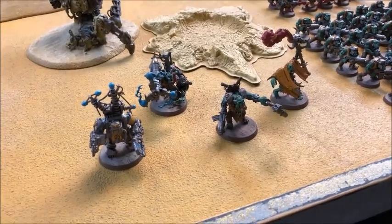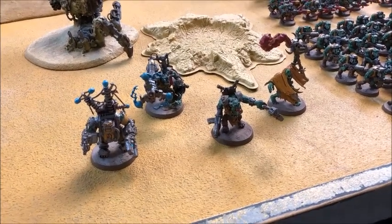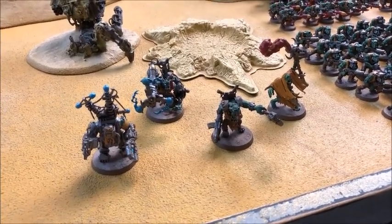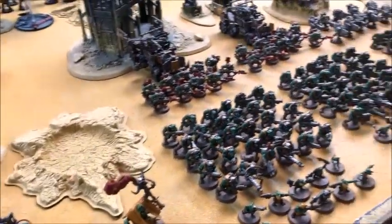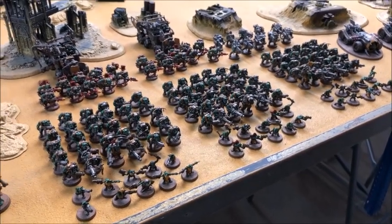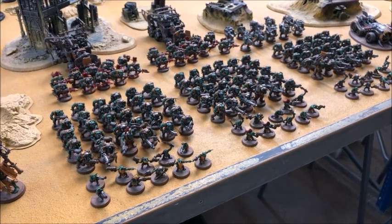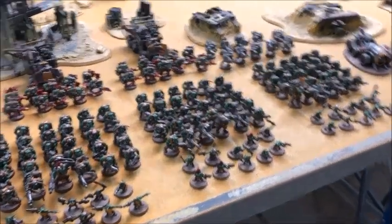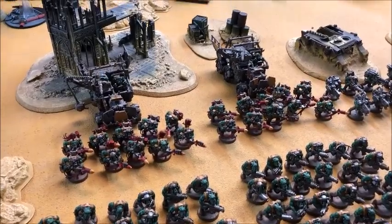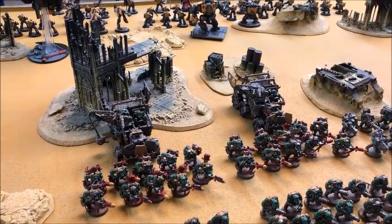Then there's a Warboss — the Warlord — with a big choppa and custom shoota, running Follow Me Lads as his Warlord trait to give him an additional three inches on his aura abilities. And a Weirdboy who will no doubt have Da Jump. For troops he's got six units: three mobs of 30 Shoota Boyz, each with a Nob with a power klaw and three big shootas, plus three mobs of ten Grots mainly for the CP and a bit of shielding. Two units of ten Tank Bustas each riding in Trukks.